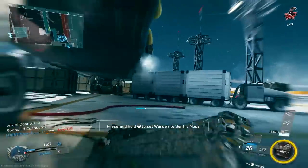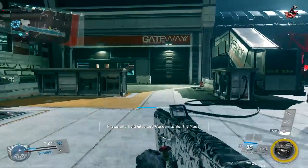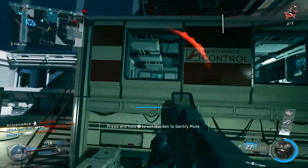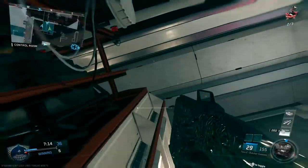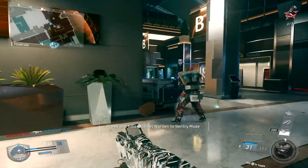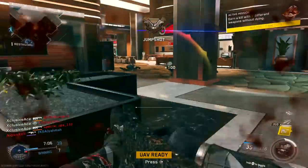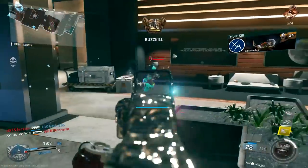Moving on to the SMGs, I also calculated the fire rate for the Thompson. The Thompson appears to have a fire rate of right around 900 rounds per minute, and it appears to be a 4 to 5 — probably has a 6 shot kill range as well — but based on all the engagements that I saw, it was 4 to 5 shots to kill with the Thompson. This gives us a statistical time to kill of 200 to 267 milliseconds, which is right around the average for SMGs in basically all of the most recent Call of Duty games, so no real difference here.